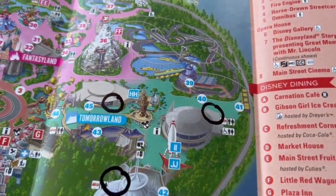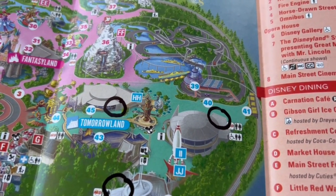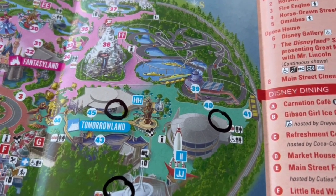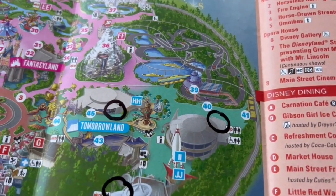Mandy collects Lucifer pins, so that Lady Tremaine mini pin is definitely going to go into her collection at home. Our next board in Tomorrowland is going to be found over by Autopia, where the little gift store is. We'll walk over there and check out their pins.